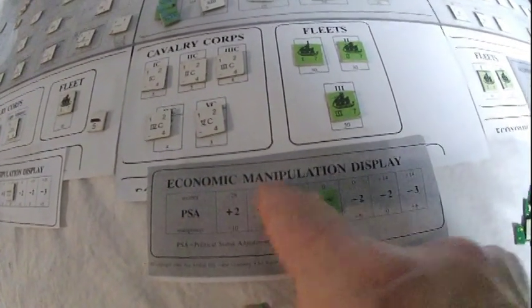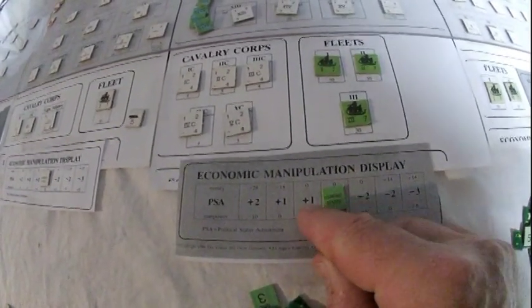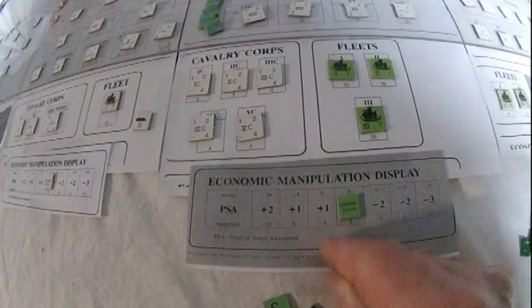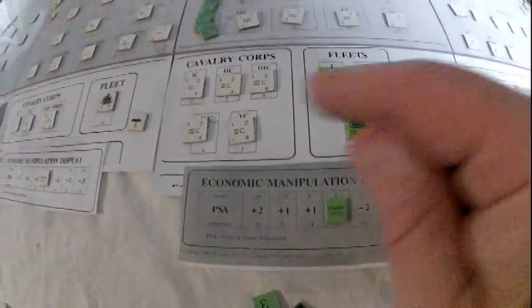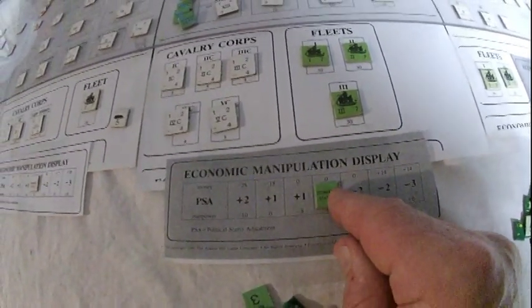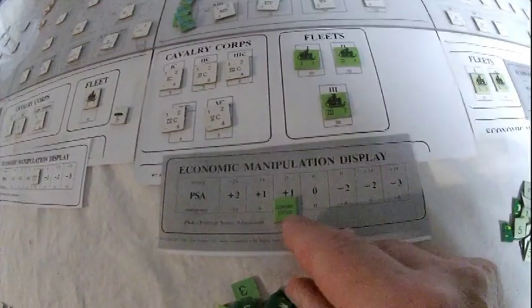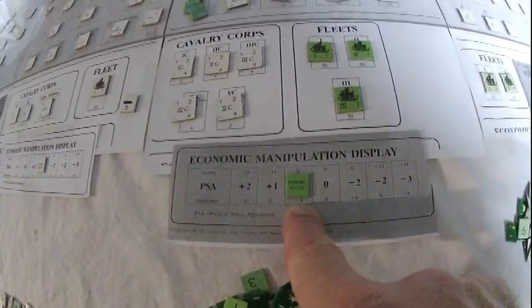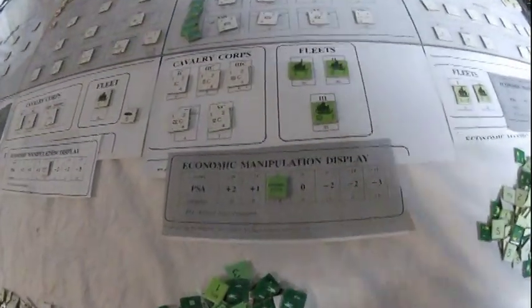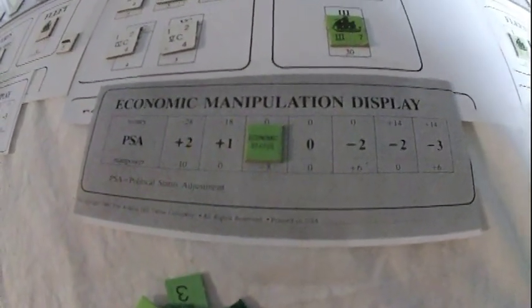This is the Economic Manipulation Display. What this does is lets you try to gain political points by manipulation. Before your economic phase, if you wanted to give yourself plus one on the political status board, you go plus one and it costs you eight manpower points. When you go to do your builds, you subtract eight off your manpower — eight fewer strength points you'll be building.